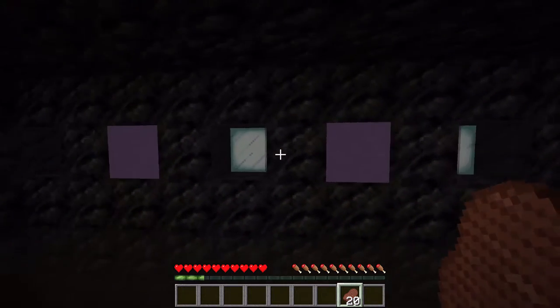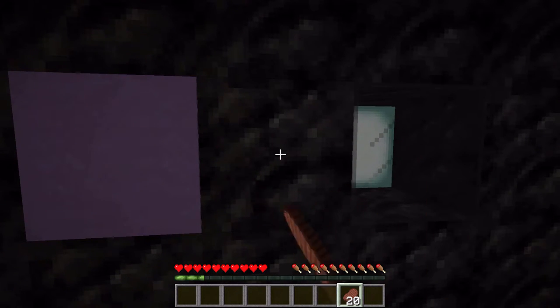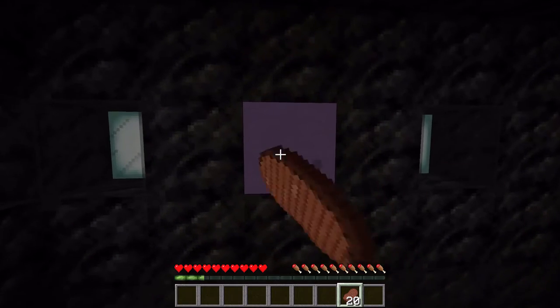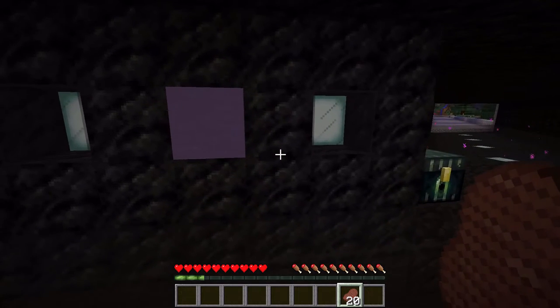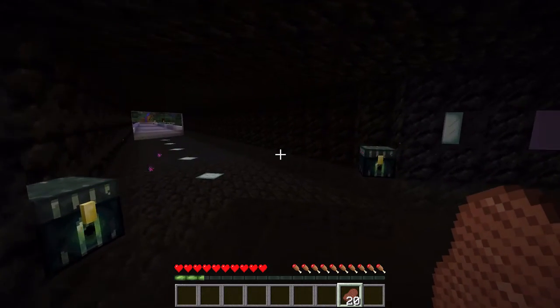If you ever need to get to the mechanics, put a redstone torch on this block. Find the leftmost purple block on this wall and place a redstone torch beside it. And that's going to open up a door somewhere in here. I can't remember where — I didn't bring a redstone torch with me.